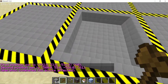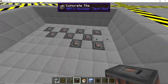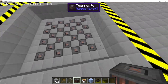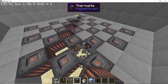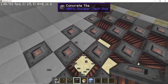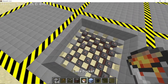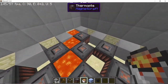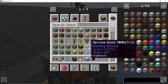Now place down the thermopiles in a 4-3-4-3 alternating formation, which results in a 7 by 7 arrangement. Clear out all the diagonal blocks so you can see the sides of the thermopiles. Thermopiles create energy by having opposite temperature blocks on both of their faces. Make a line of lava, leave a one-block gap, then another line of lava, alternating with packed ice in the following formation: lava, packed ice, lava, packed ice.